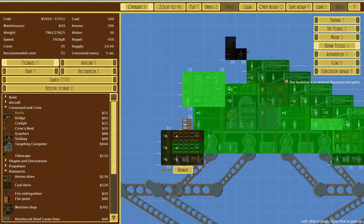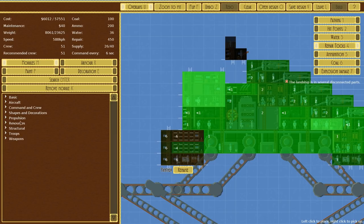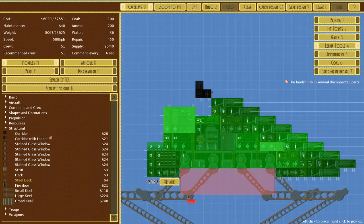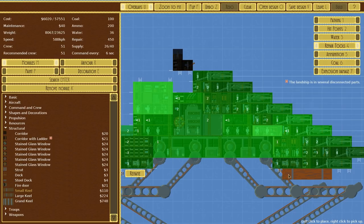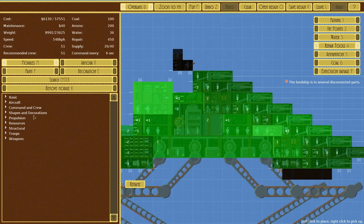We do need more berths, so we'll fit two in over here. If we go to structural, we could add a deck over here - a steel deck. Allows them to walk outside, no protection, but makes them move a bit faster. Everything would be within repair range if we do it like this. I kind of like the idea of being able to repair everything. I don't think we're going to need a keel for this, but it would not be the stupidest idea ever - just increases ship HP by a little bit, and it's not going to hurt anyone.